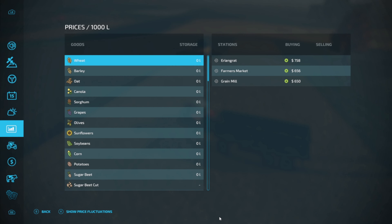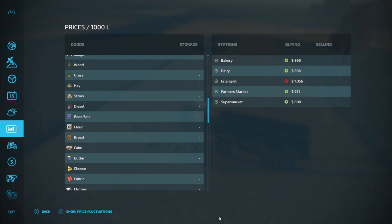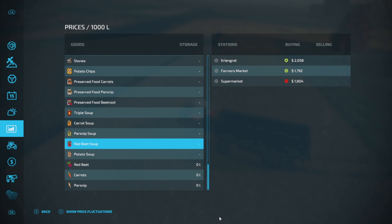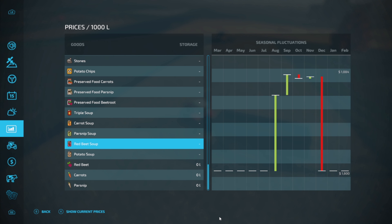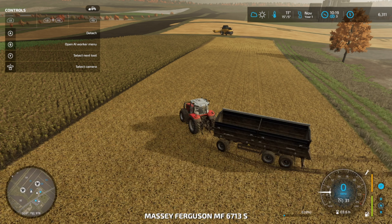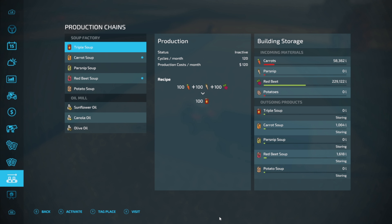Let's do some planning — I'm gonna check the prices. So carrots and red beets: the problem is we haven't gotten a full year yet so we don't have the full pricing history. Hoping maybe March and April those go up a little bit. We don't have too much currently made, our carrots are just gonna run out here somewhat soon. Red beets I feel like we're good for quite a while.